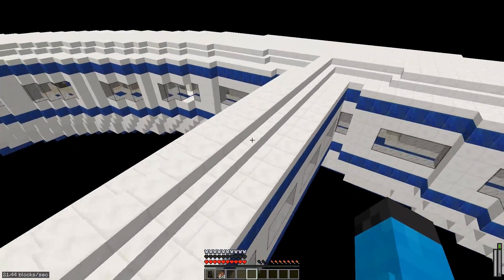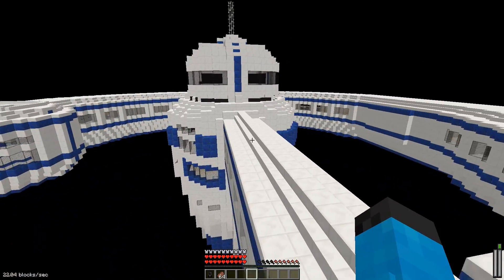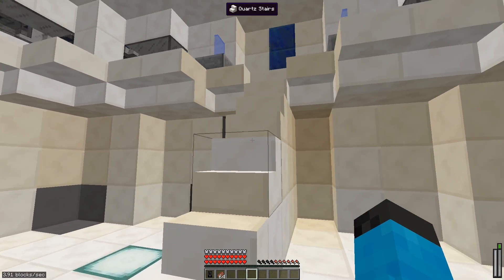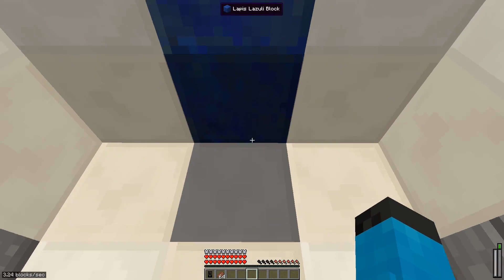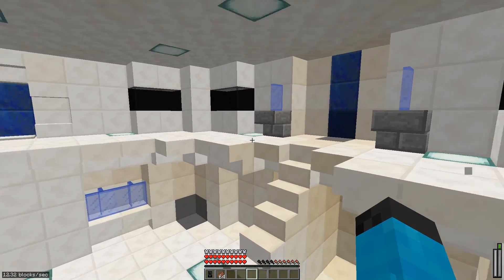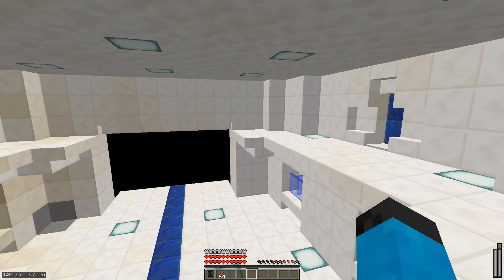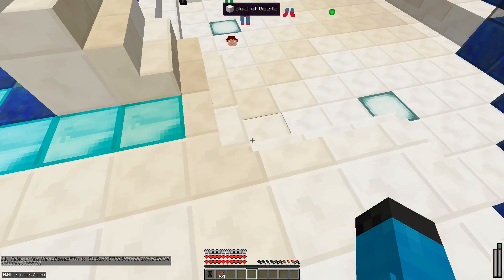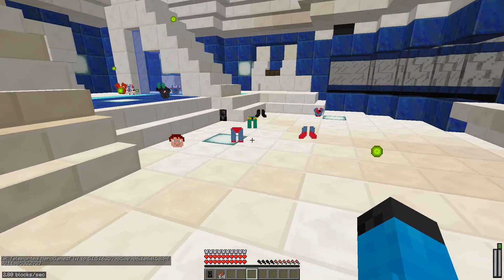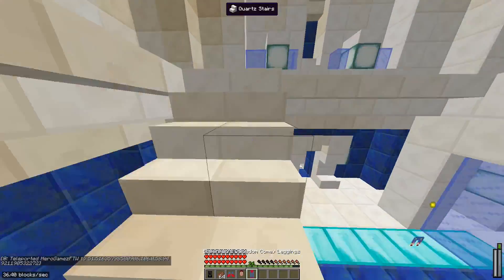Yeah guys, we are going to explore the watchtower a little bit because we just arrived here. We can't actually break anything. There's something down here — there we go, this is how you actually enter it. Then we step on and... I don't know, there was supposed to be something here that lets you go up. I forgot what it is. I guess it just didn't spawn for some reason — oh there it is!